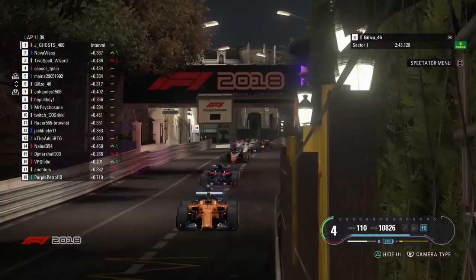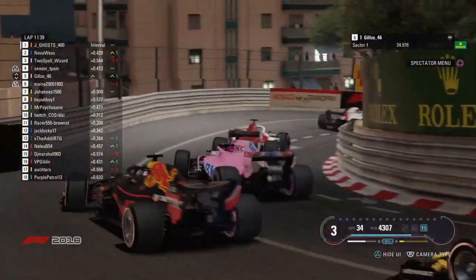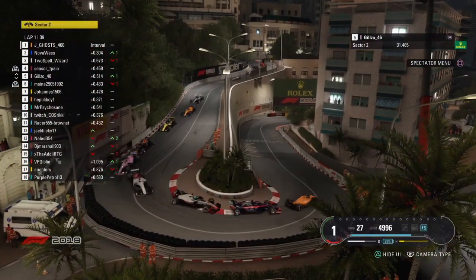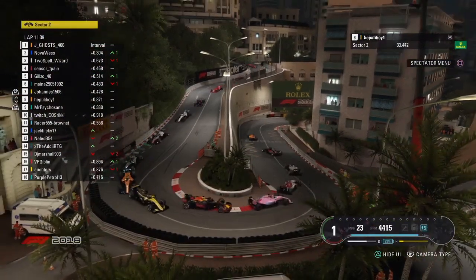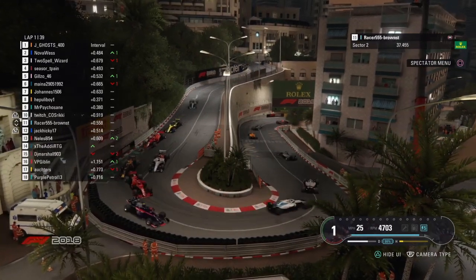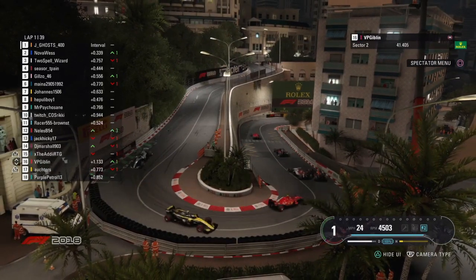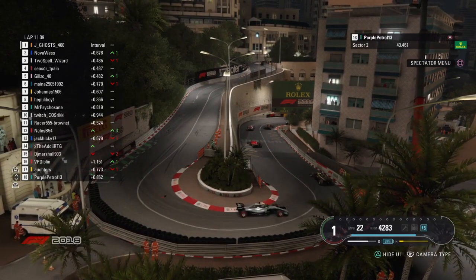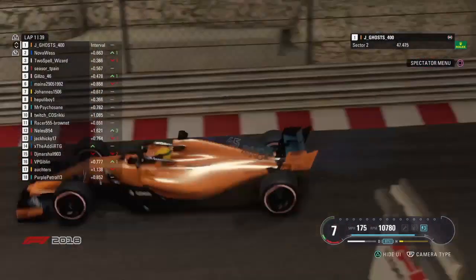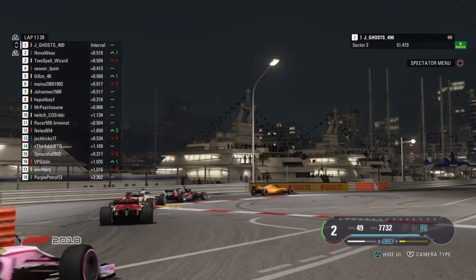The Red Bull of Maynard getting a bit leery behind Cesar T-Pain, and that might open it up for Gilzo to give it a go up the inside — and that's effective. Nova Vest gets P2 off the start, that's the biggest talking point. And the Ferrari got straight into the back — carnage there at that classic Lowe's hairpin. Carbon fibre flying all over the place. But we still do have 18 runners as they head down to the Nouvelle Chicane for the first time today — the first of 39 attempts. Jay Ghost gets through it cleanly.